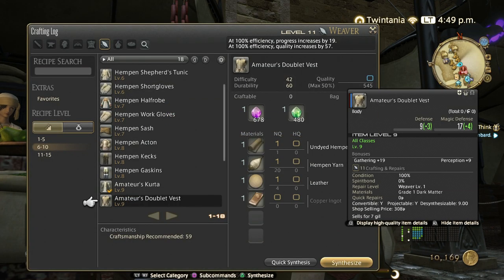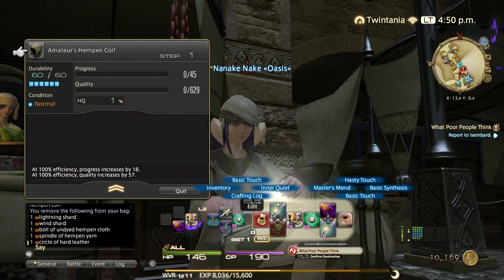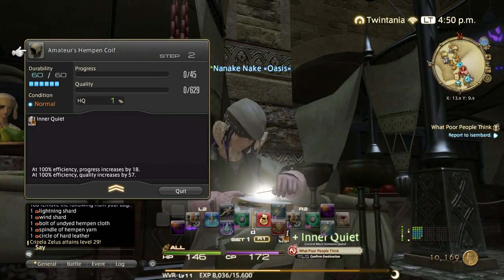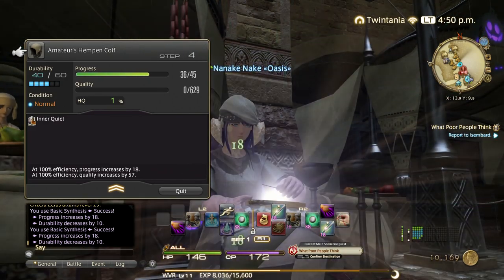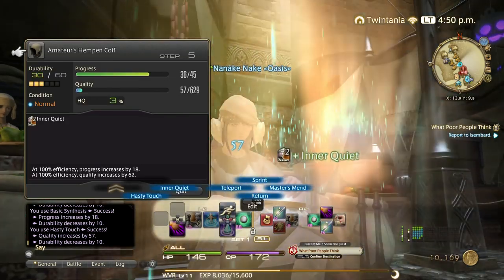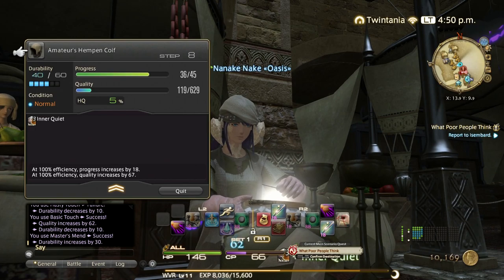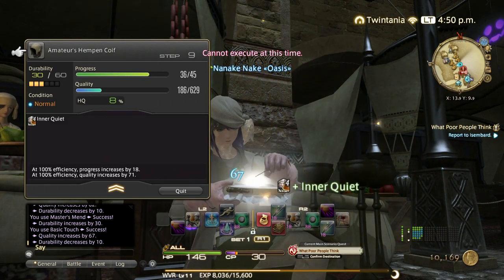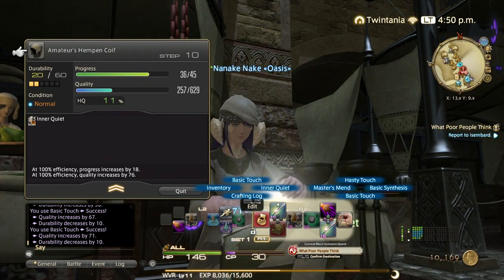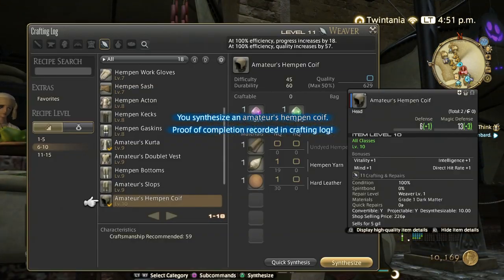Now we're only 10 durability away so we finish the craft. I could have been more efficient. Let's try the head piece to show the rotation again so you get more familiar with it. Always Inner Quiet first, then be one synth away from finishing the craft. Last time we did three hasty touches, but we found out we could have done two hasty touches and more basic touches instead. Do two hasty touches, one basic touch, Master's Mend to restore durability, then three basic touches, and finish with basic synthesis. Do this rotation until level 15.